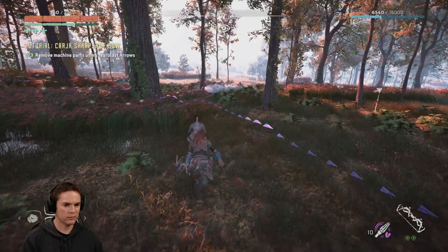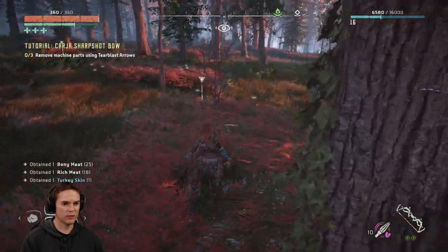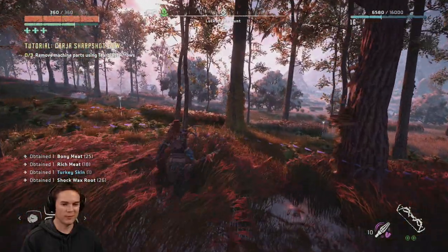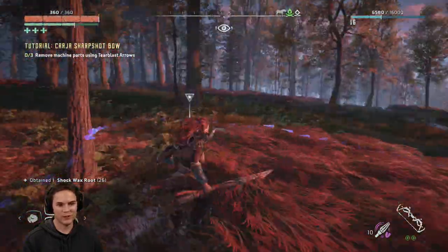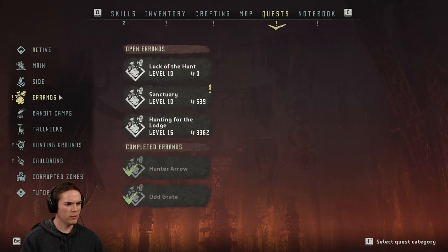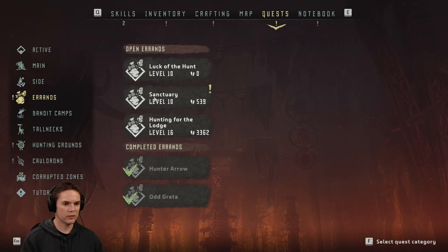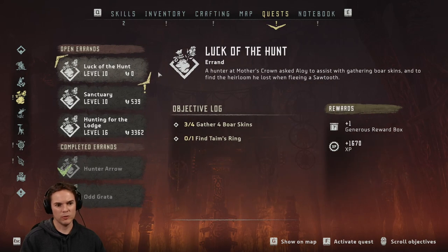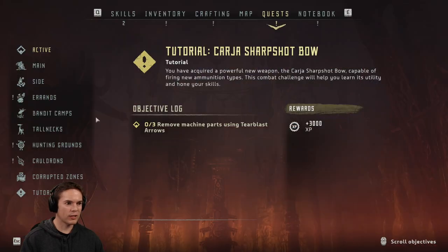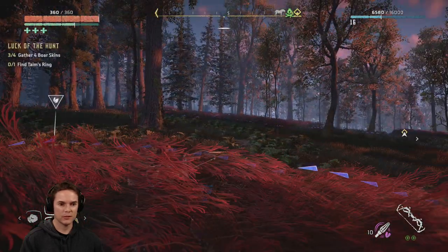I'm going to kill that turkey for fun. Turkey skin. Okay, this is a valuable hunting ground. Keep reminding me - I'll get there in the end. I'll find everything bit by bit. Let's hide in the grass. Let's go back to the look of the hunt. Oh, I still need more boar skins. It annoys me that these quests - you don't complete them unless you've got them highlighted. I wonder what killed it. Froth around the mouth. Something it ate?